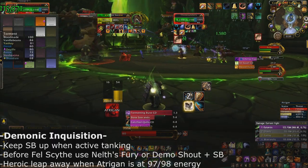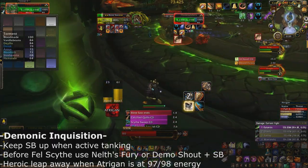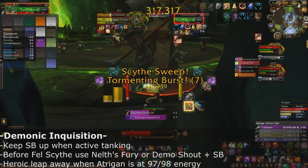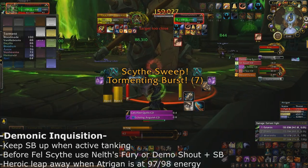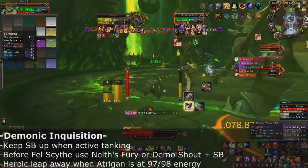When Atrican is at 97 or 98 energy and about to cast Bonesaw, I highly recommend Heroic Leaping away so that not even one tick of Bonesaw actually hits you. Leap away at 97 or 98 energy, and remember Neltharion's Fury guarantees a crit block even if it gets interrupted by the hit.